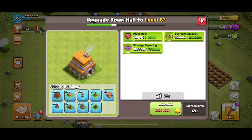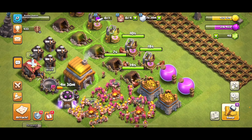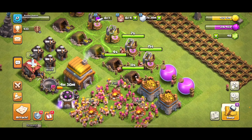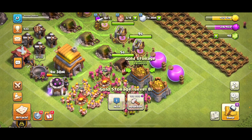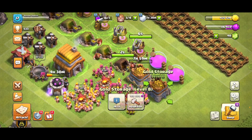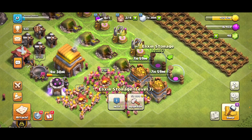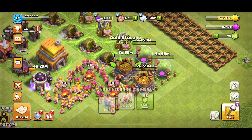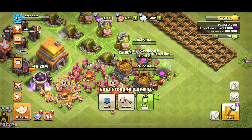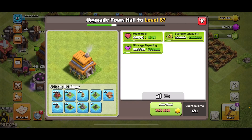Our goal next is to go to Town Hall 6. Our gold mines and elixir collectors are about to finish, and we are then going to upgrade our gold storages to level 9 and our elixir storages to level 8. The gold storages at level 9 will give us enough gold capacity — 750k gold — to upgrade to Town Hall 6.